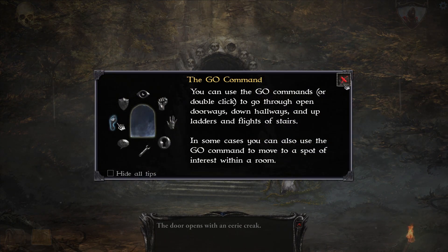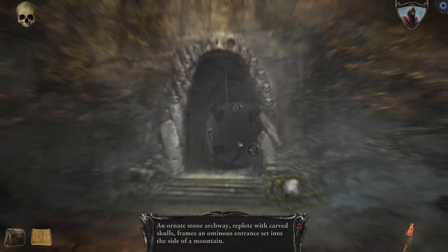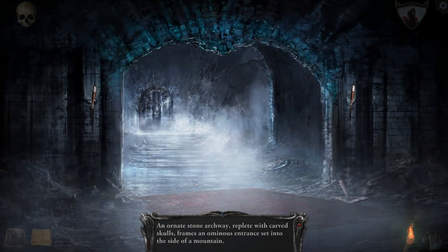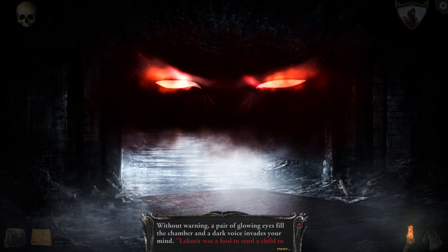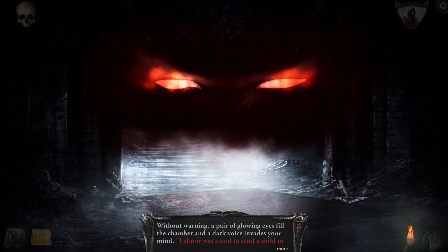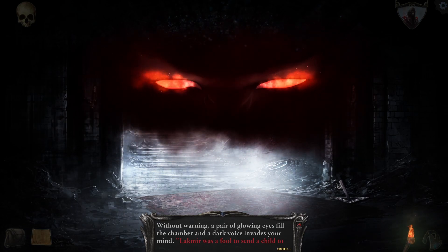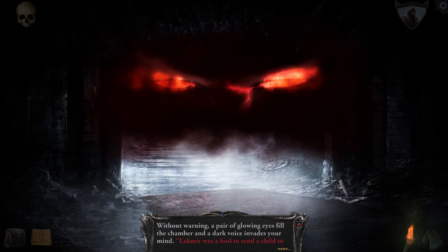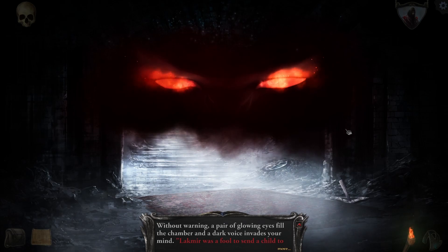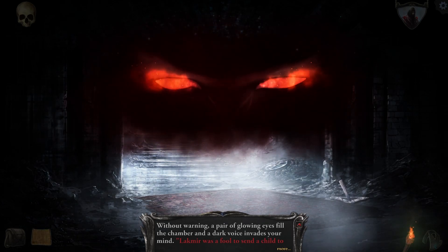You can use the go command, or double-click to go through an open doorway. 'Blackmere was a fool to send a child to do that which even the vaunted Circle of Twelve could not. Contain my growing power. Come if you wish — it makes little difference. Seal your fate within this living castle of the dead.'